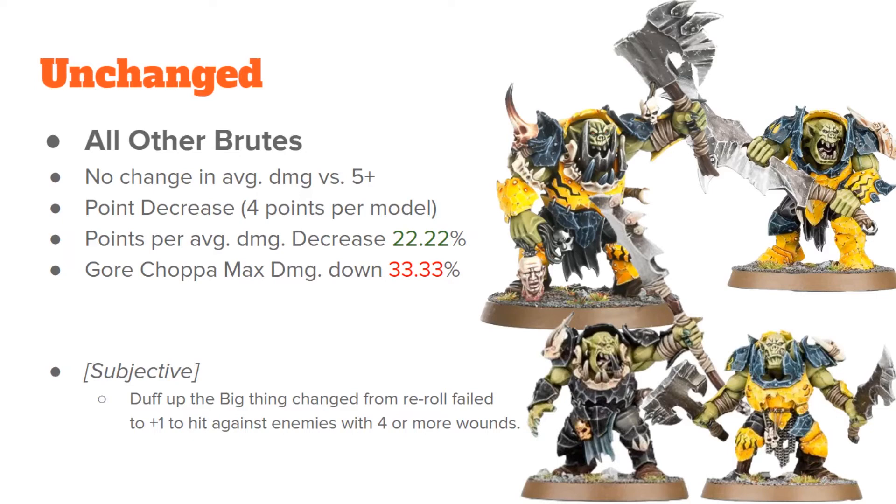Things that are unchanged include basically all the other Brutes — they have the same average damage output. The only thing that's really changed is the Gore Choppa's max damage has come down, meaning he's putting out more consistent, reliable damage as opposed to wild swings. The points of everything came down — the unit of five used to be 180 and now it's 140 — so we might be entering the era again of entirely Brute-based armies.